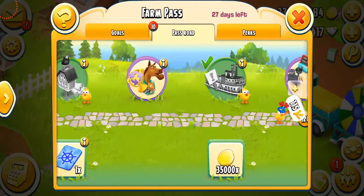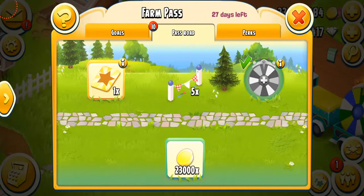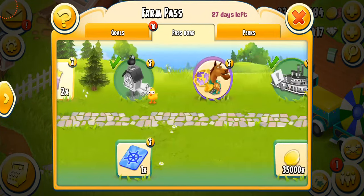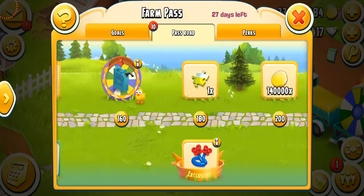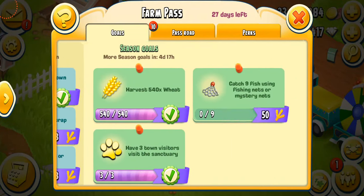Do I have the perk from the farm pass — the extra spin? If I do, I'm going to collect it, but I'm not sure where that is. Oh, it's over here. I need 45 more points. Let me see if I can do them — it seems like I might be able to.